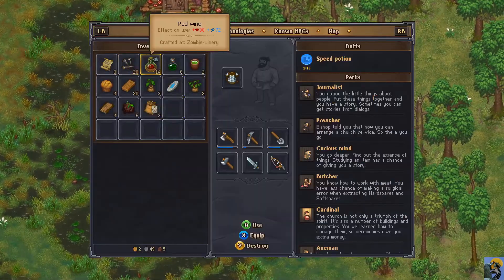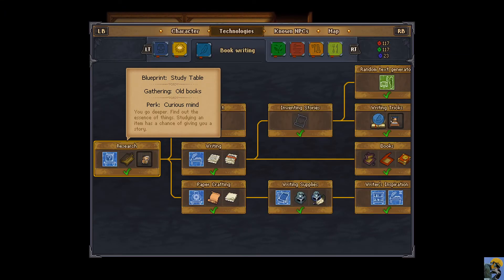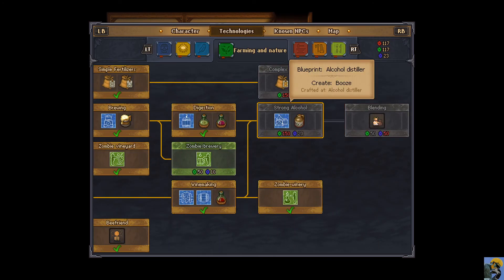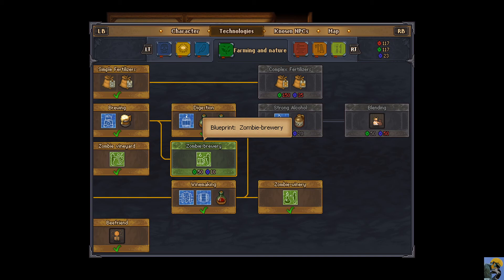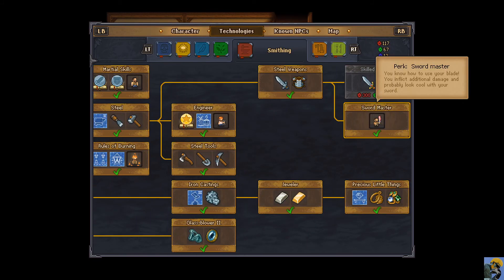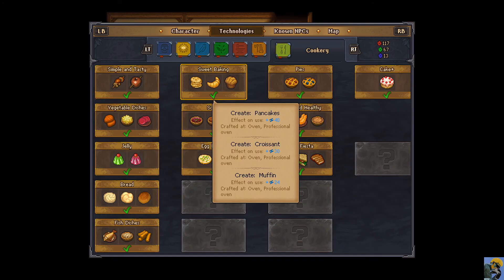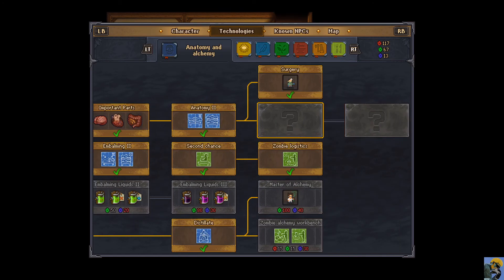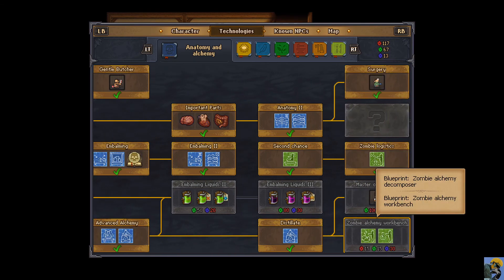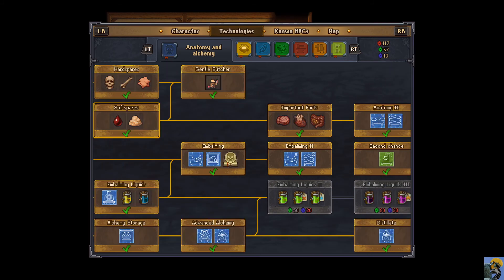Let me see what technologies I can buy if any. Zombie brewery — I could get this going. Just need a bunch of blue now. Zombie alchemy workbench — I could use that.